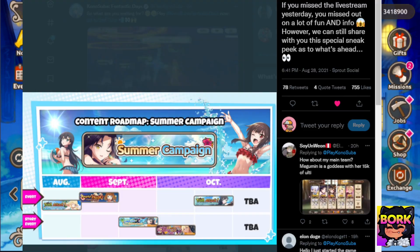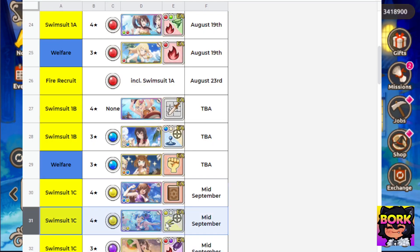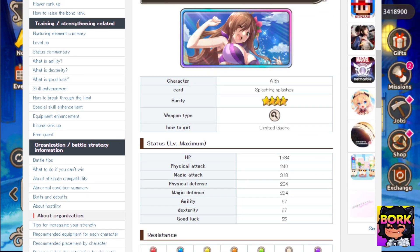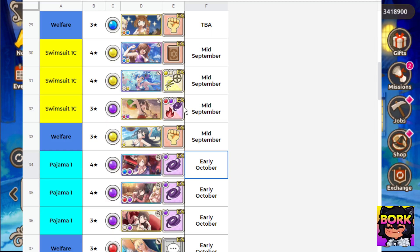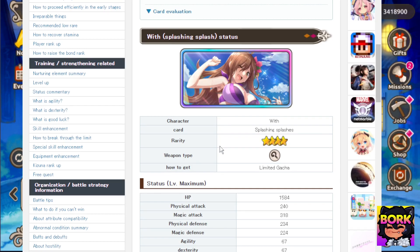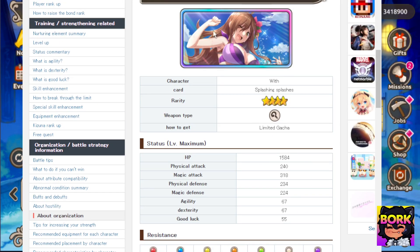The next event is going to be this pajama event, which is going to be providing a pajama version of Darkness. Looking over the characters, nothing is as crazy as Swimsuit Aqua, who is just on another level for utility. We also missed one — we need to talk about Swimsuit Wiz, who is also going to be a four-star character. Looking over her quickly, she's not going to be too crazy — she provides some heals to herself, but note you can't actually heal her because she's a lich and she'll die. She does lightning magic damage, magic defense down, and has magic attack up in her sub slot. Overall she's decent, but not as strong as Summer Aqua.